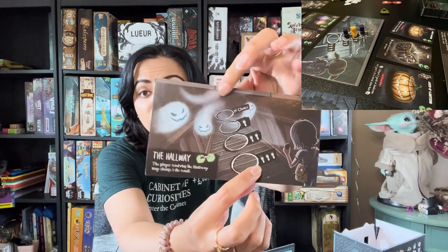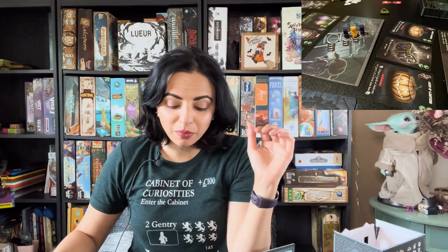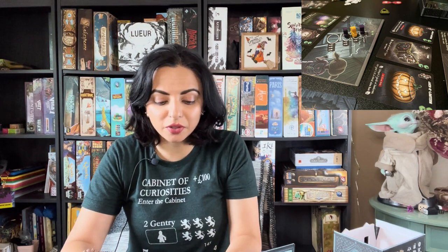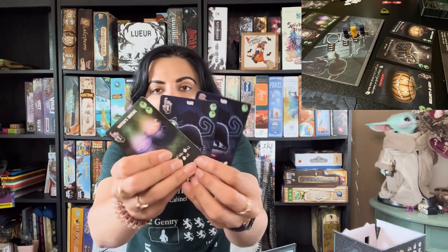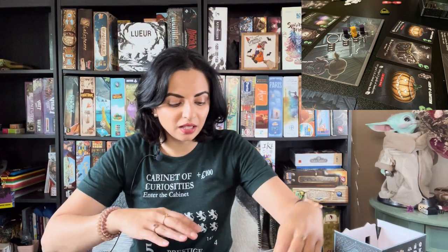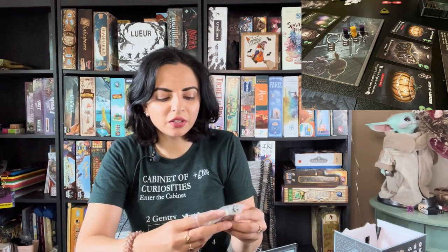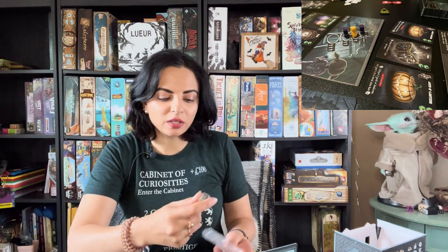Above each room you place three cards. One room will require a card to be face down, and one will require cards in ascending order. On your turn you take your meeple and place it in one of the circles in the room. Once there are three meeples in a room, you resolve it — rolling the number of dice indicated on all the cards above that room.